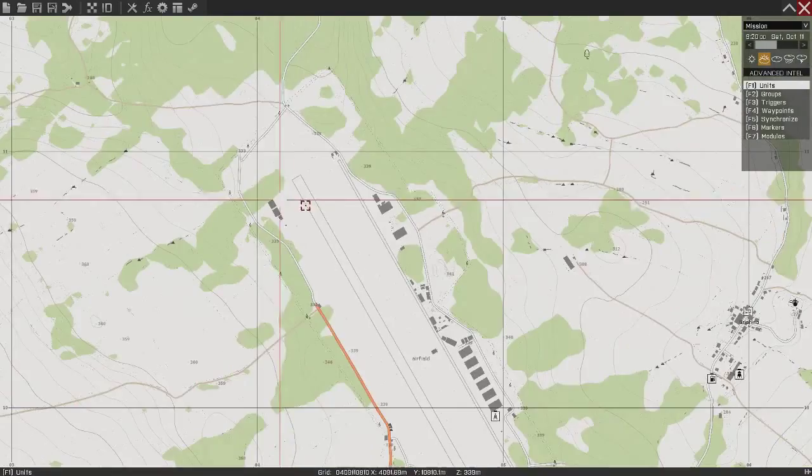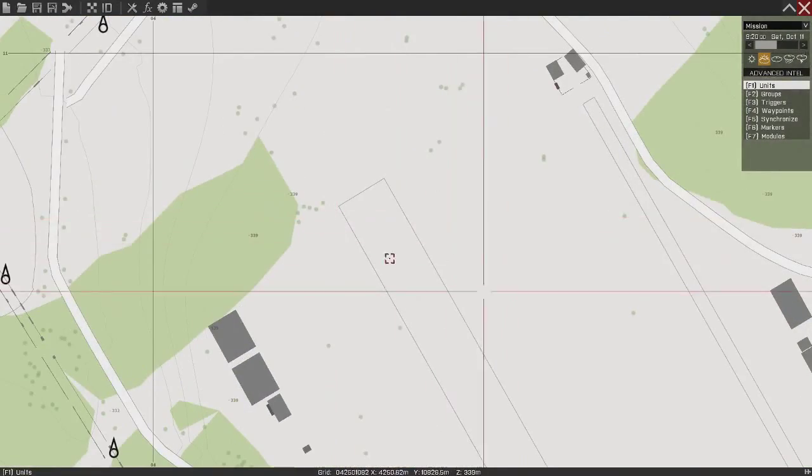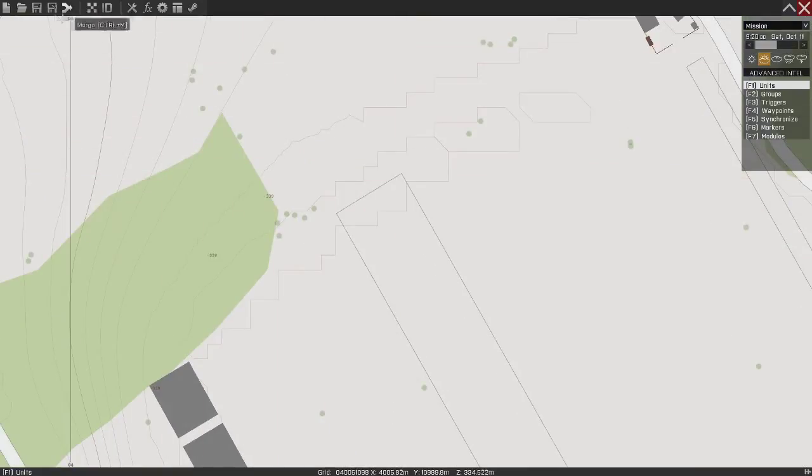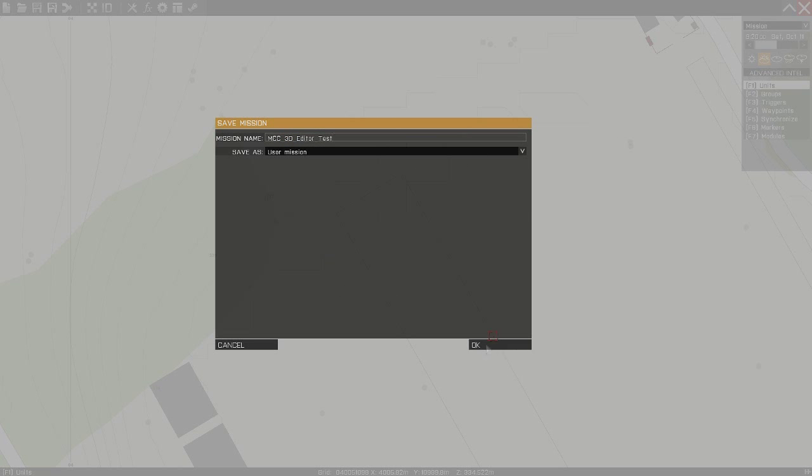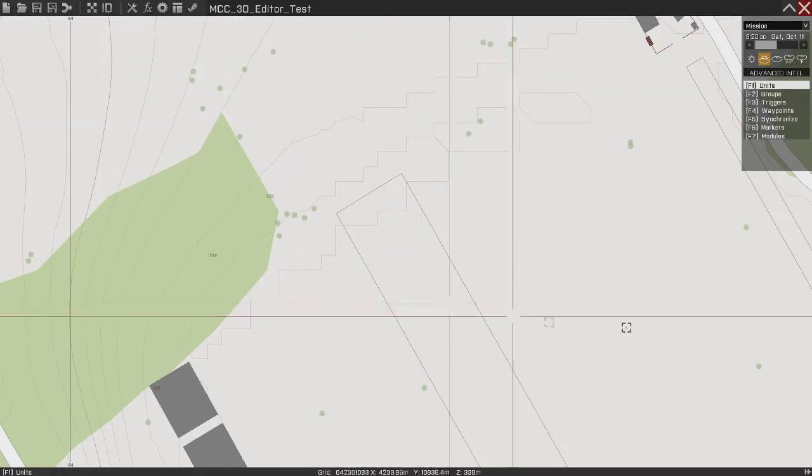Once you're in your editor, you're going to want to go ahead and make a mission folder. Click Save As here. We're going to name it MCC underscore 3D underscore editor underscore test. The reason you use underscores is because spaces make percents. Go ahead and click OK, and now you have a mission folder.